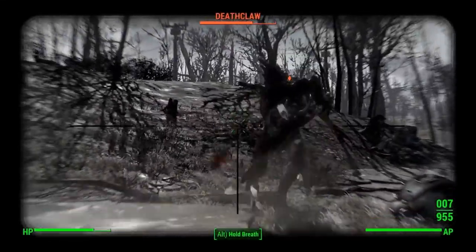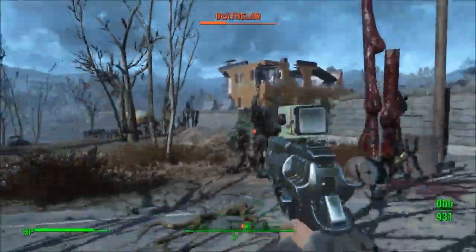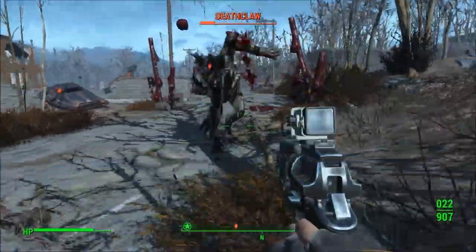You can also cripple their head and they'll miss more shots, cripple their arms, shoot the weapon out of their hands if you're accurate enough. Actually, I don't know if you can do that in Fallout 4 — someone leave a comment and let me know if you can shoot people's weapons out of their hands, because I haven't noticed that happen, not even once.